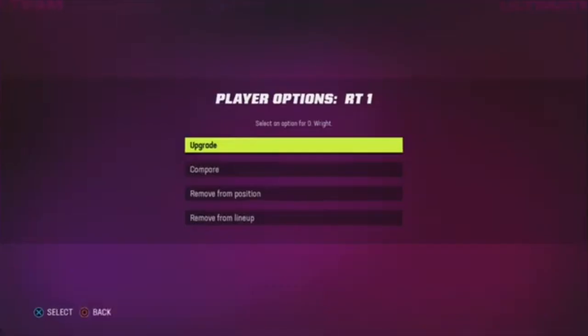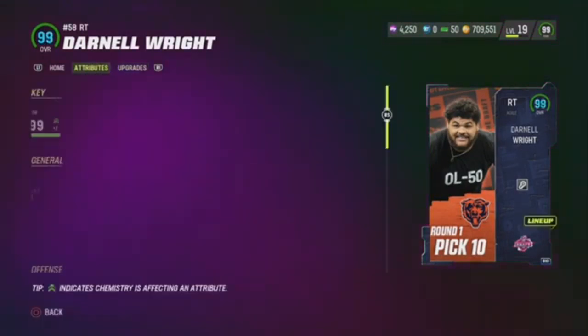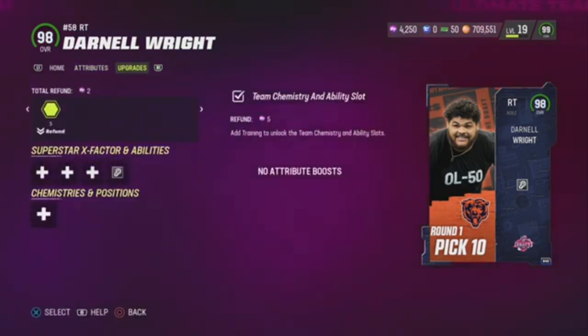Jackie Slater, the right tackle, went from like $800K to $1.8 million. So I ended up selling him for $1.4 million because I was just trying to get coins. But yeah, he went from $1.8 million to like $1.5-ish, I sold it for $1.4, and now he's back up to $1.8, almost 2 million coins.